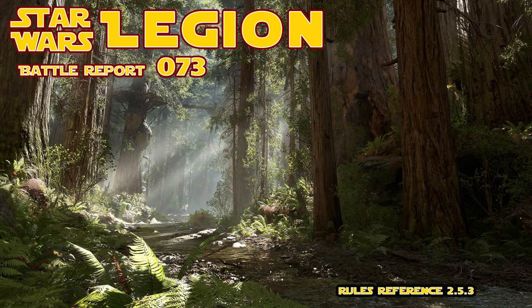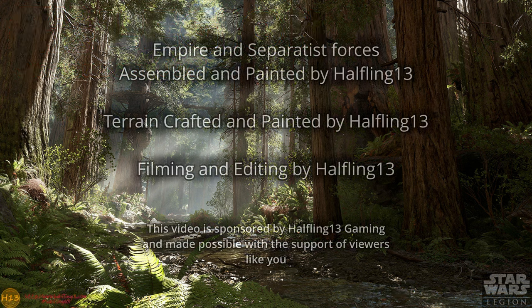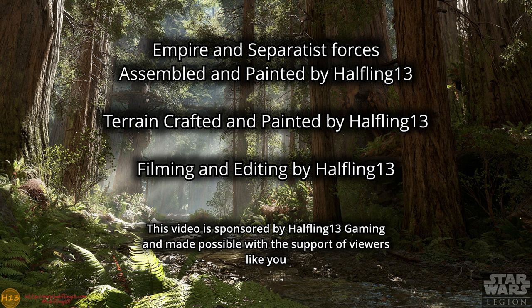Greetings and welcome to Halfling 13 Gaming. For today's battle we continue our recent games with General Craig, who's been experimenting with different builds to find his preferences. The Empire has taken on Separatist forces, played by myself. Battle layout was a straightforward Endor map with a lot of trees and bushes for light cover. Standard house mechanics where all gray objects are heavy cover, everything else is light.